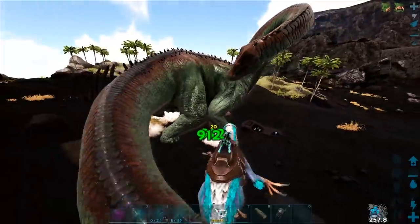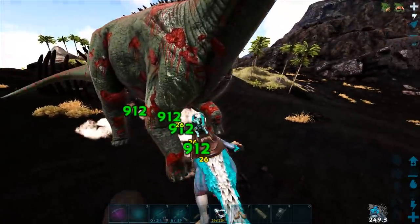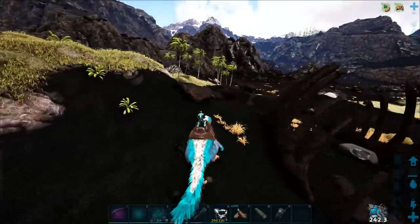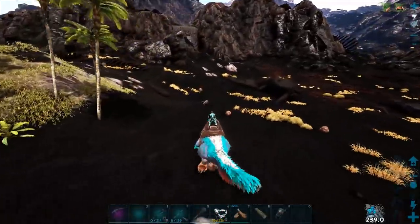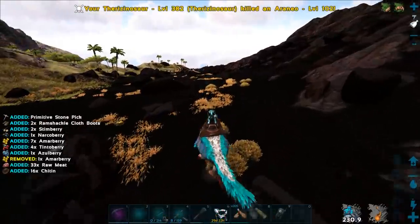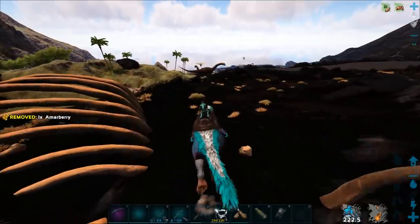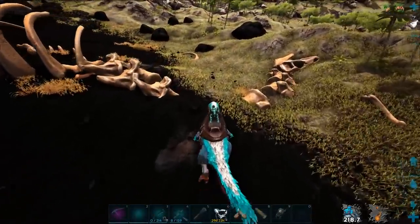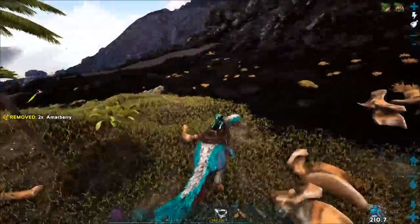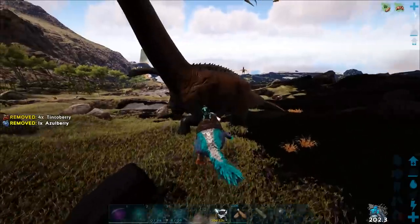I want to start working on my Rex army finally. I've been taming a couple of tech Rexes and I'm getting some okay-ish stats — I might end up using those instead of normal Rexes. If I can get better stats with normal Rexes, which is arguably better because I can contain those a lot easier. There are a lot of high level Rexes around, not so many high level tech Rexes. I never realized this is like a Bronto skeleton here — never even noticed the head and neck pieces. So we have our Rex army we gotta be doing. We have our spinal army already. We have a megatherium army.